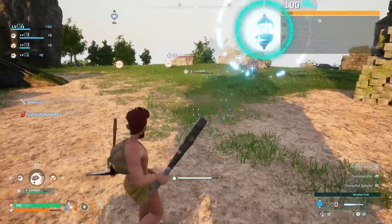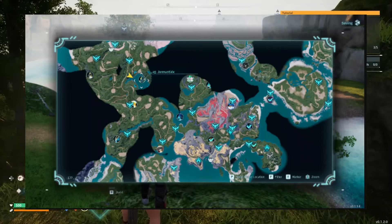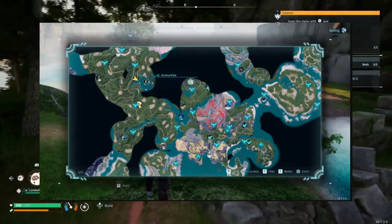You can find a level 45 Jormantide as a boss enemy in the lake near the Investigator's Fork and the Sealed Realm of the Thunder Dragon teleport waypoints. A photo will appear on screen as a reference so you can get an idea of the location. Just a heads up — it is surrounded by wild Serfants which may complicate things since they attack you on sight.